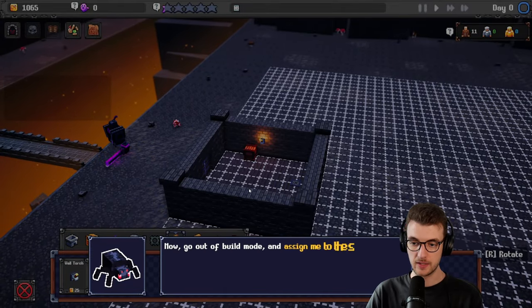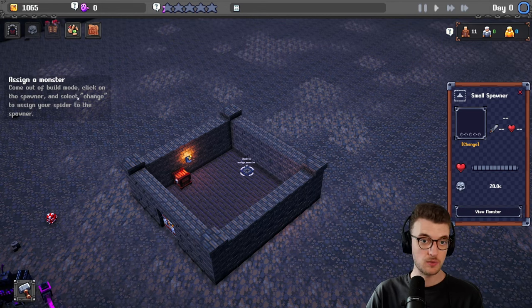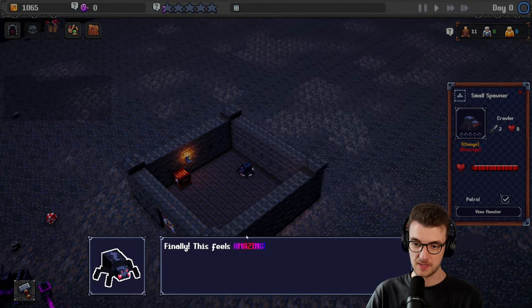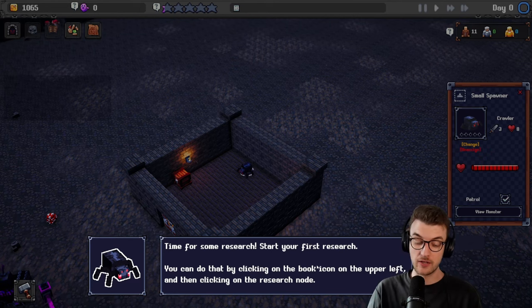Go to build mode, assign the spider to the spawner. You can do that by clicking on the spawner and clicking change. Do we give the spider the spawner? Click on the spawner and click change — oh, change, it's right here! This feels amazing. Now you can decorate your dungeon to your liking. Time for some research — start your first research. Oh, so there's a research tree — that's cool. I do like a research tree in games; it gives you something to strive towards.